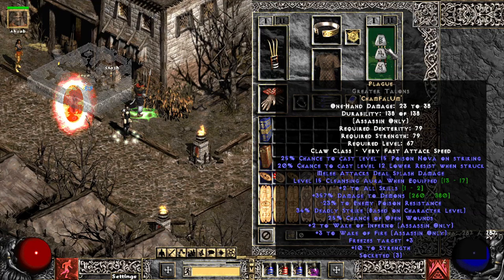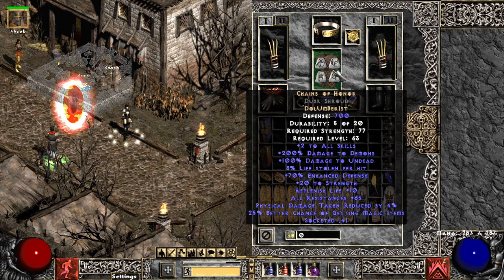I'm using a Plague Claw in a plus three Wake of Fire and plus two Wake of Inferno base — this is a very great claw. With the plus two all skills you also get the cleansing aura, which reduces poison length and curse length. I'm using Chains of Honor for the plus two all skills and the 65 all resistance, which is really nice for this build.